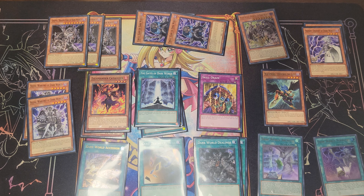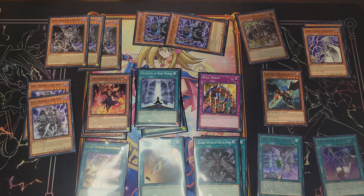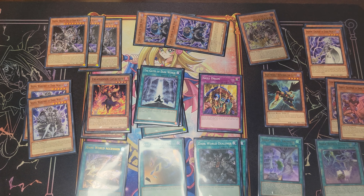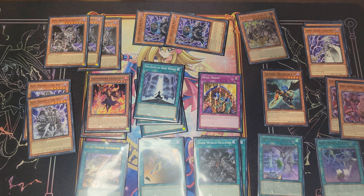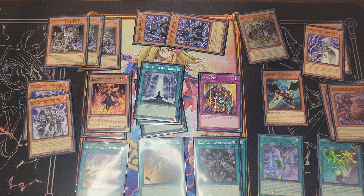Another major staple of the new structure deck: Genta, Gatemaster of Dark World. Its effect: I can discard it to add Gates of Dark World to my hand. It also has an effect where if it's banished, I can special summon it to my side of the field if I control a Dark World card. So you use Gates, discard via its effect, banish Genta, discard another Dark World card, then Genta special summons itself at the end of the chain — keeps board presence alive and helps for Grapha and Rainbow plays.